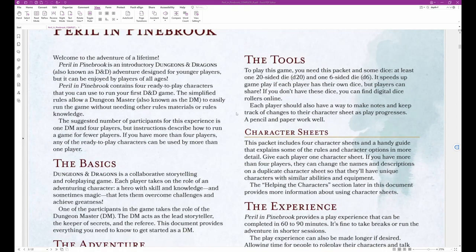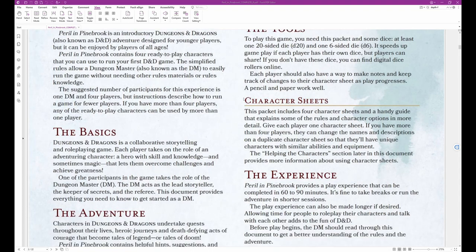The Tools: To play this game, you need this packet and some dice — at least one 20-sided die, a D20, and one 6-sided die, a D6. It speeds up play if each player has their own dice, but players can share. If you don't have these dice, you can find digital dice rollers online. Each player should also have a way to make notes and keep track of changes to their character sheets as play progresses. A pencil and paper work well.